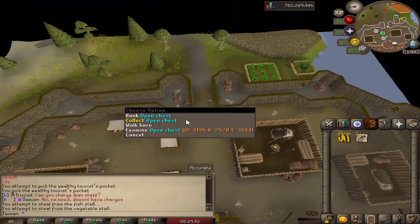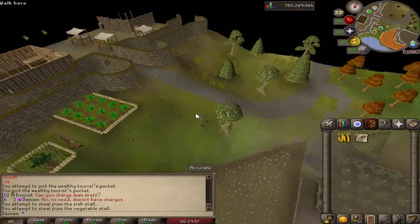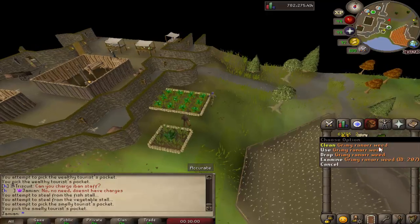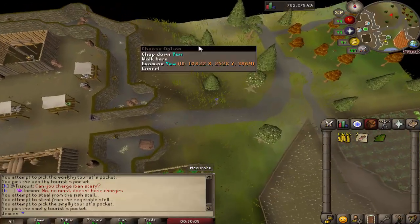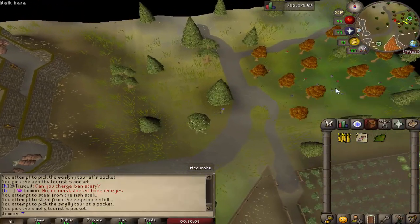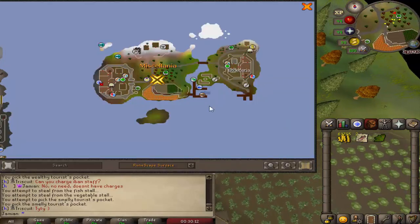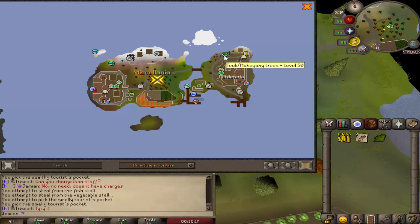Nothing in here yet. Out here you'll see a bank chest. We have a Smelly Tourist whose table only has herbs, so this is a really good way to get guaranteed herbs if that's something you're interested in. We have magic trees and yew trees right here, along with some black chinchompas. And then the last thing on the map over here — we have a mahogany antique tree spot as well as a bank over there that you can deposit to.